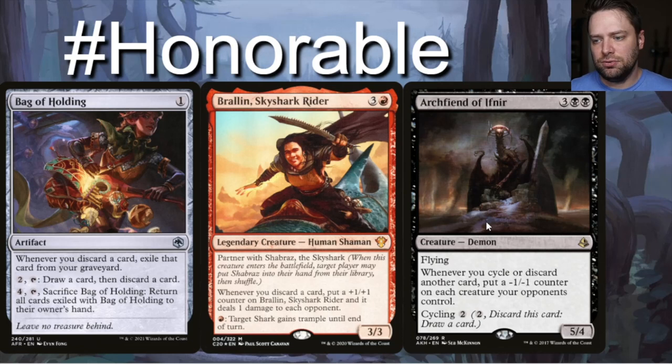For the discard-draw avenue, Bag of Holding is a really interesting card. Whenever you discard a card, exile that card from your graveyard. Tap to draw a card, then discard a card. Pay four and tap: sacrifice Bag of Holding and return all exiled cards to their owner's hand. It wasn't mentioned on EDHREC, but it's a powerful, underrated card. You're not hurt by having it in play, and you can use it to draw and discard or just hold onto your big beaters.